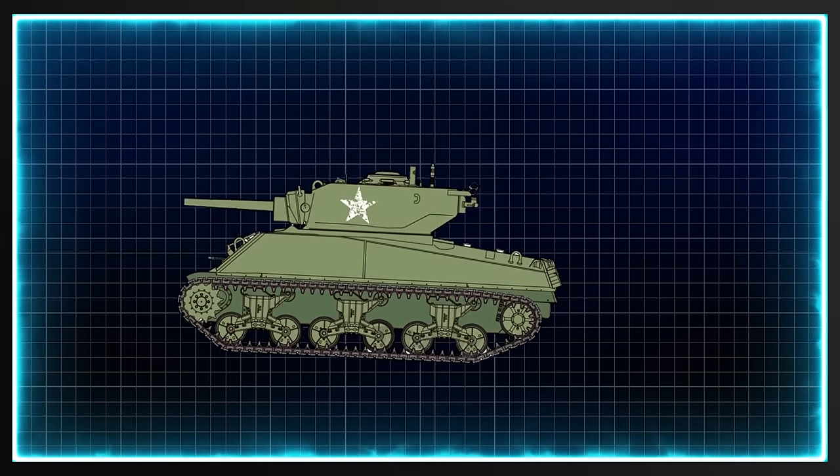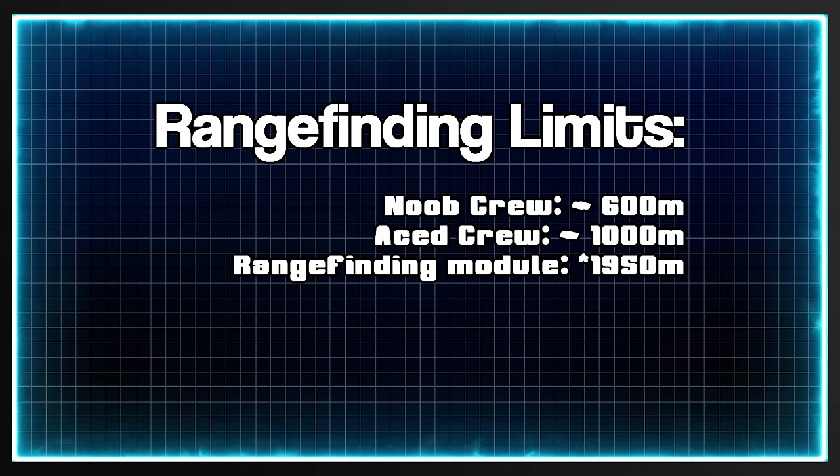With a fresh new crew, you can only estimate up to around 600m, but a fully aced crew can estimate up to around 1000m. Tanks with the rangefinder modification get a massive boost of the maximum distance, up to around 2500m.